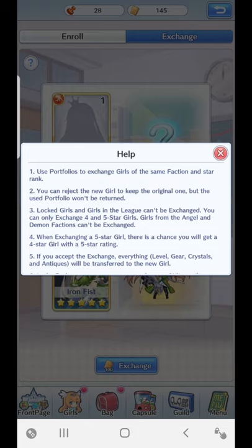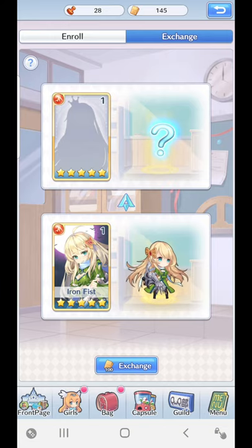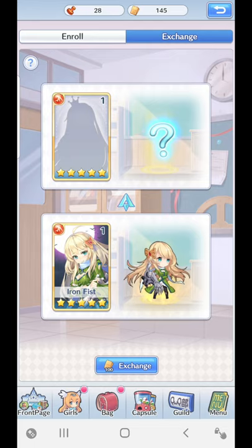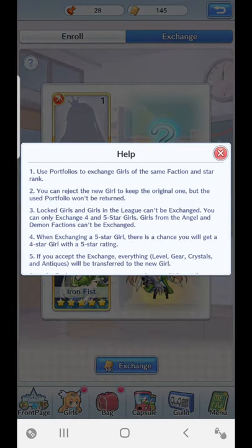It says: use portfolios to exchange girls of the same fraction and star rating. Portfolios means the thing at the bottom here which shows 100 portfolio exchange — I've got 145 right now, so I can do one try currently. You can reject the new girl and keep the original one, but the used portfolio won't be returned. That means if the girl shown is one I don't want, I can press cancel and keep Iron Fist, but I will lose the portfolios I just used.